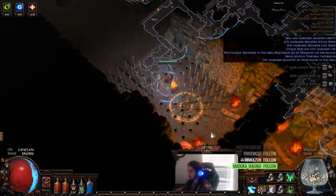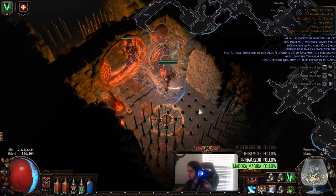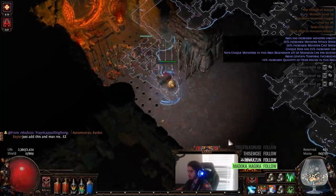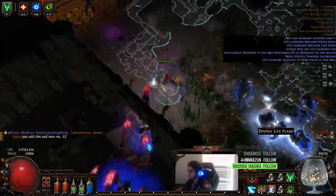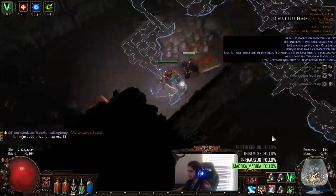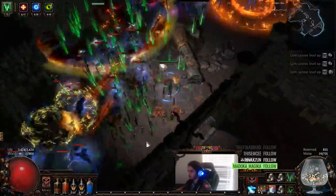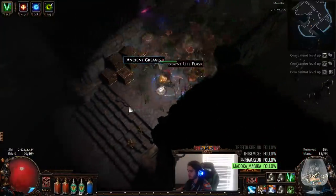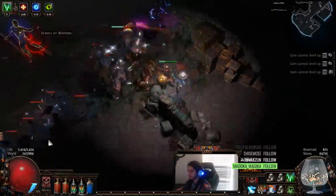I'm aware you can TP out, but I wanted to just check everything else in here. You can hold alt to show it, right? Alright, let's leave out of here — we got what we wanted. I'm still a little scared, I'm not gonna lie. I don't want to die.